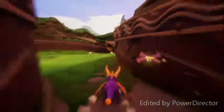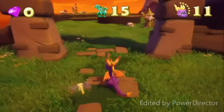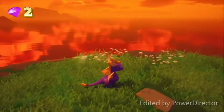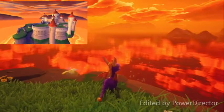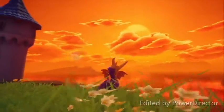Alright guys, we're back in the homeworld heading over to the boss level. Alright, so this is Toasty, the boss level. We've got a couple of shepherds here with dogs next to them. I want to make special mention of the graphics in here — just look how beautiful this looks. It is amazing what they did to this game and I'm really impressed. With that, let's head in.